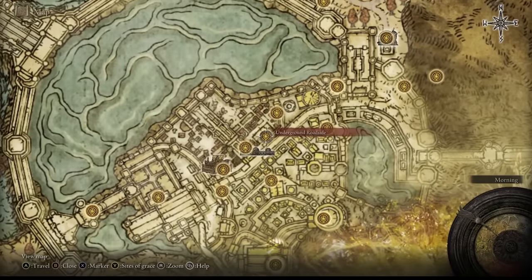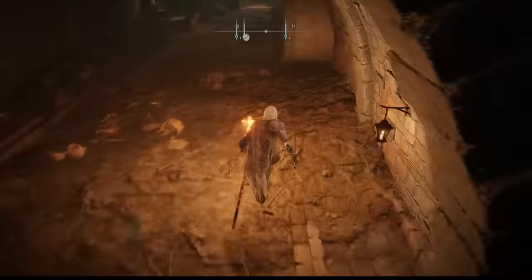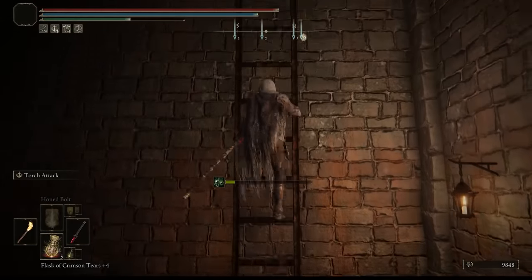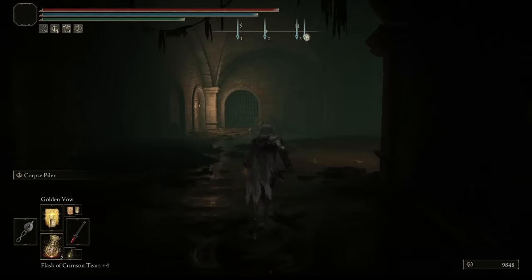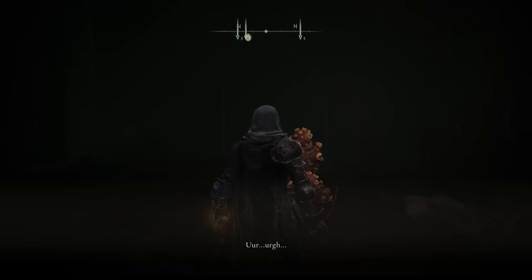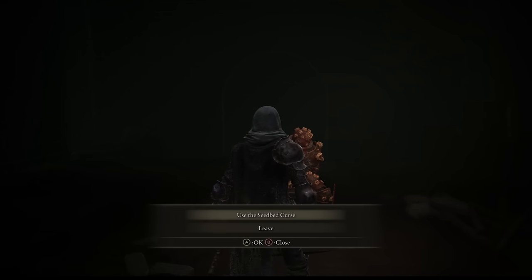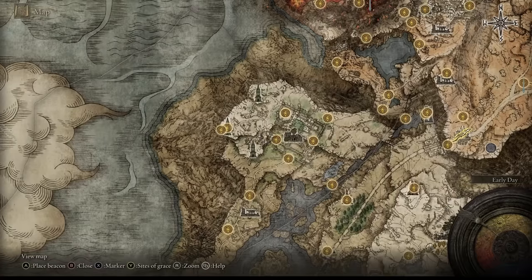After finding the Seedbed there, we need to head back to the Dung Eater in his cell in the dungeon. Here's how to get back — up the ladder and around the corner. Now this is where you might make a critical mistake: you talk to him and you have the seeds — DO NOT give him the seeds. Do not give him the Seedbed Curse. Leave the controller, do nothing. This step ends here for now.